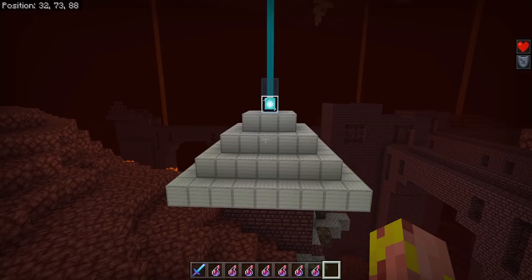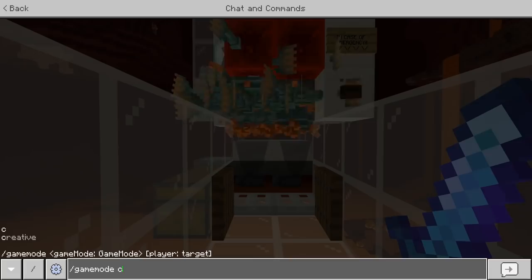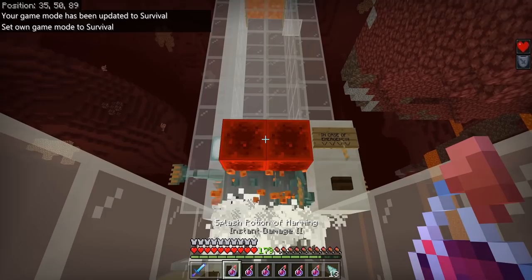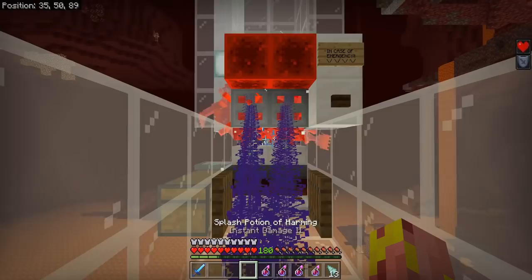I highly recommend setting up a beacon in the nether for regeneration and resistance. Beacon beams can go through bedrock, so just remove the netherrack and other blocks above it. That beacon will significantly help you stay alive while killing these guardians as they do some serious damage. I'd recommend killing them with Harming 2 potions — you can kill a bunch at once and then switch to the item you need mended. It doesn't take too many potions to kill them all.